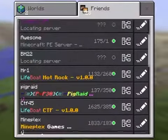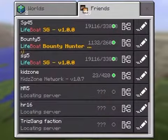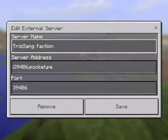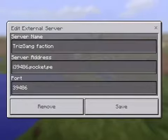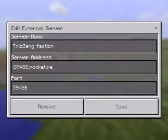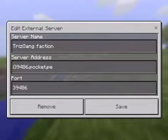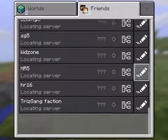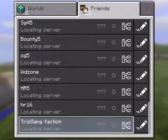So now I'm going to show you the server and the IP address. I just called it Trader Game Faction — I was about to call it Trader Game Factions, but it didn't have enough space. The IP is i39486.pocket.pe and the port is 39486. So I'll join it right now and show you guys what it's made of.